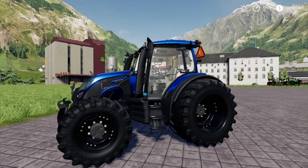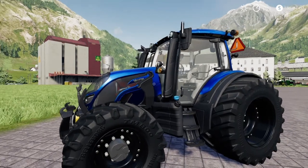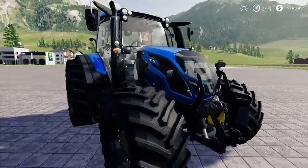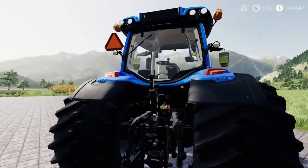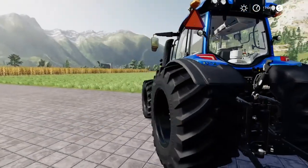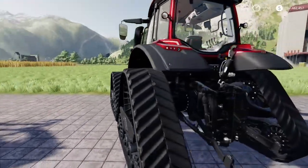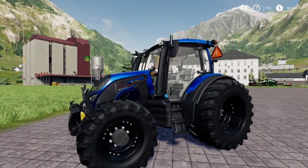Lastly on my top five small tractors is the Valtra N-Series modded one. You can have some metallic color on it. On this one I've gone with the really extra-wide tires. It has front PTO, three-point link, and front loader. This is the most expensive one of the five. You can even have it with the steering wheel on the back, so the whole section can turn around 180 degrees. You can also have it with tracks. And I think this is the fastest one of the small tractors.